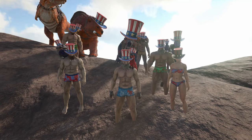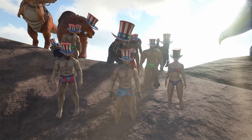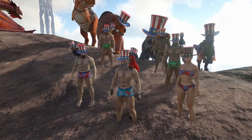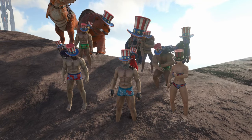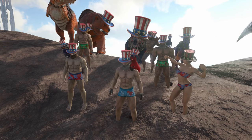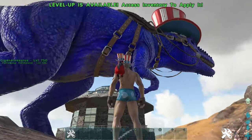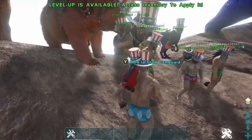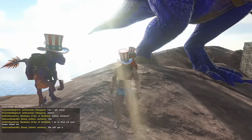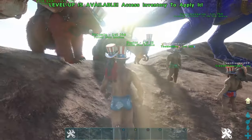We are back, extra patriotic this 4th of July for the Summer Bash event in ARK Survival Evolved. I want to show you guys how to spawn in all of these swimsuits and top hats we're wearing. You can see the character next to me has colored her hat — you can do that. We've got some sweet new emotes too, and there are little candies you can use to temporarily color your dinos, like my little patriotic shinehorn here.